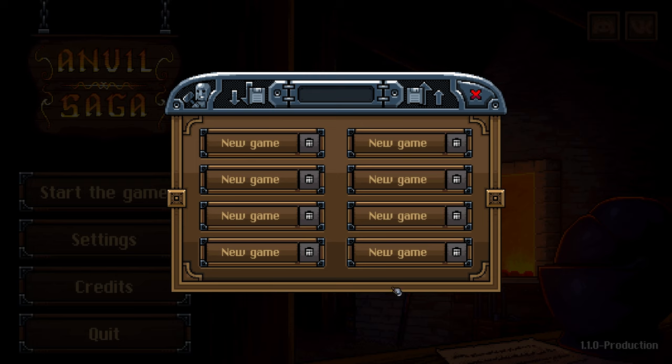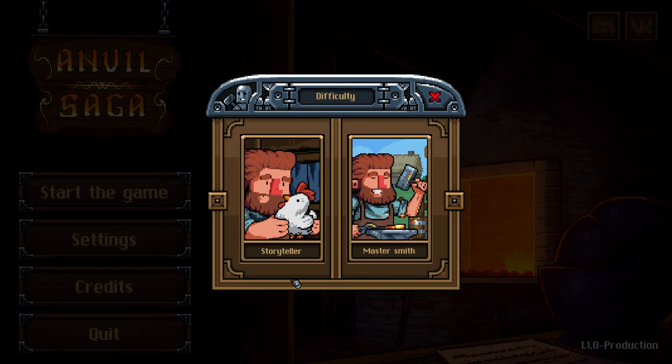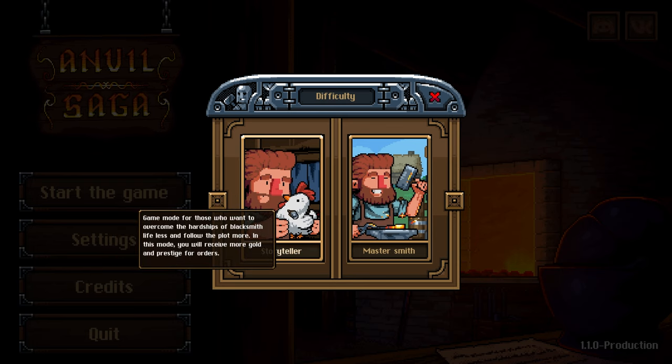I haven't played it at all, so we're going in blind and we're gonna have some fun. Story Mode - a game mode for those who want to overcome the hardship of blacksmith life. In this mode you will receive more gold and prestige for orders.